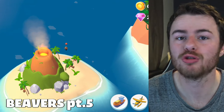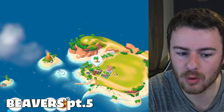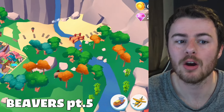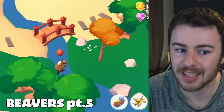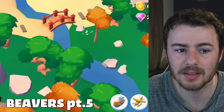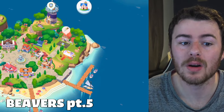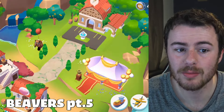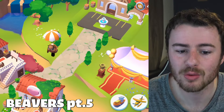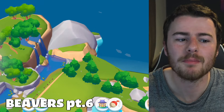Part five: the first beaver is over on the volcano island, just off Tropicalis to the left. The second is on Jade Island, tucked below the bridge on the right side. The third is on the Guild Island, floating quite high up in the sky. That completes part five.